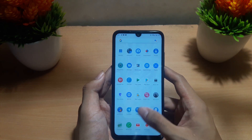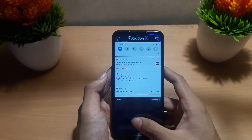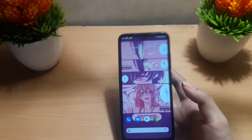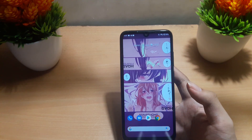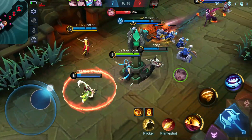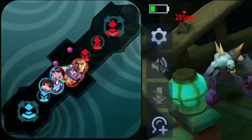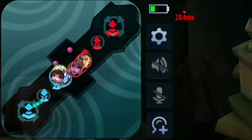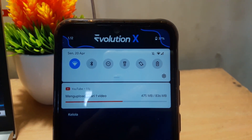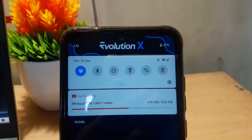Untuk bug di ROM ini yang saya alami: masalah daya tangkap sinyal, baik data maupun WiFi — daya tangkap sinyalnya buruk sekali. Contohnya saat bermain Mobile Legends, ping-nya loncat-loncat, jadi tidak enak banget kalau main game. Kemudian untuk upload video YouTube dari semalaman sampai jam 1 siang pun tidak selesai-selesai.